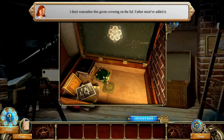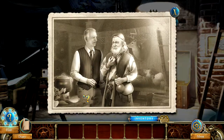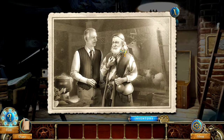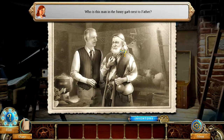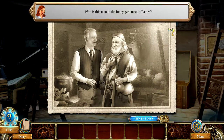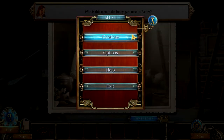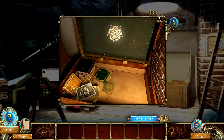'I think I once saw a medallion shaped like that in this house.' So we can probably open the bottom of the trunk or the chest. We've got some pictures — that looks like that, and then some guy. 'Who is this man in the funny garb next to Father?' He is definitely dressed interestingly. Let me try switching to expert mode — active zones are not indicated. I kind of want to try that. So it doesn't tell me if something is something we can interact with. We have the chest.